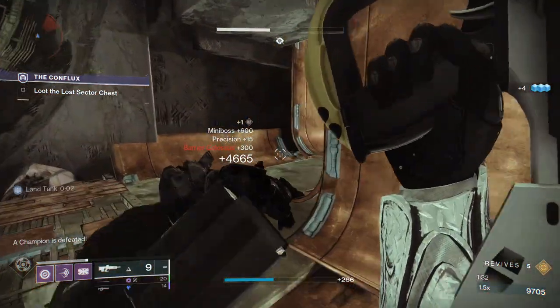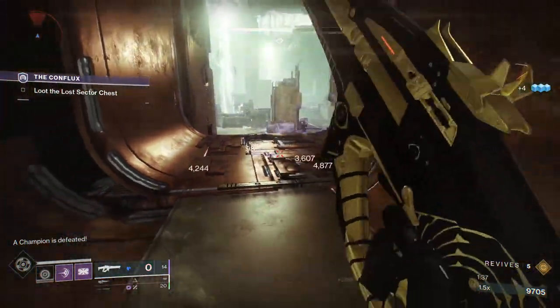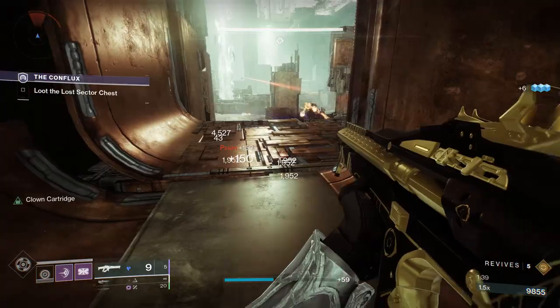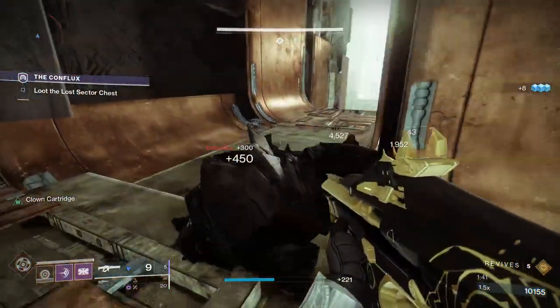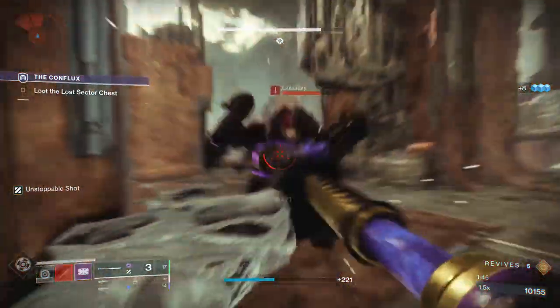Now we have a few adds that we need to kill. This boss and the next set of champions will not spawn until these adds are dead. That's why we set up the build that we did — that's why we have Devour, and that's one of the reasons why we have the glaives, because we can just make short work of these guys.